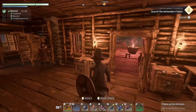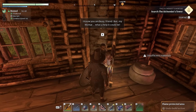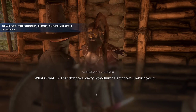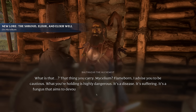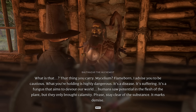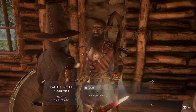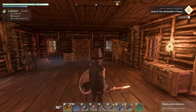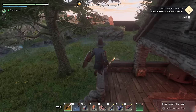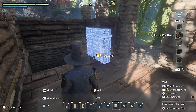I'm going to go back home and sleep so you can see more of the building in the daytime. While I'm back at the bigger house to sleep, I'm going to check in with the alchemist because he has a red exclamation point above his head — it looks like it's because of the mycelium we picked up. He says: 'What you're holding is highly dangerous — it's a disease, it's suffering, it's fungus that aims to devour the world. Please stay clear of the substance, it marks demise.' For those who don't know, mycelium comes from chests at the elixir well or you can mine it from the glowy parts down in the shroud.